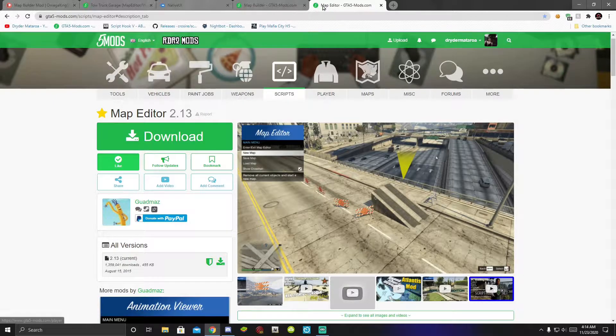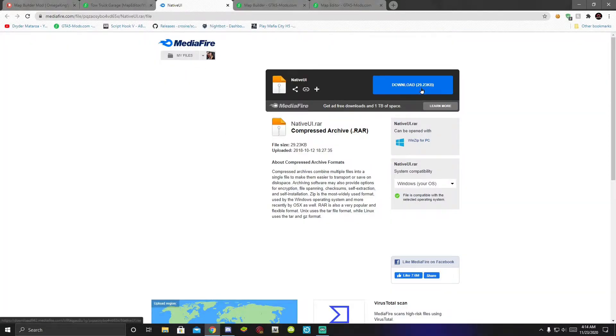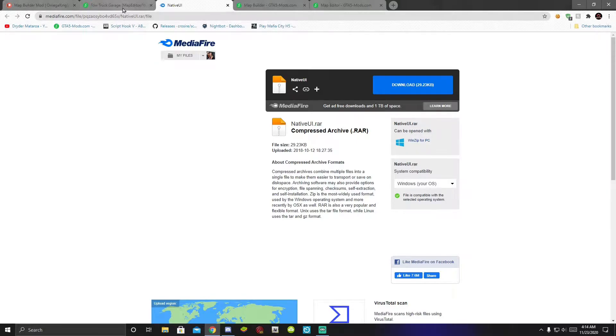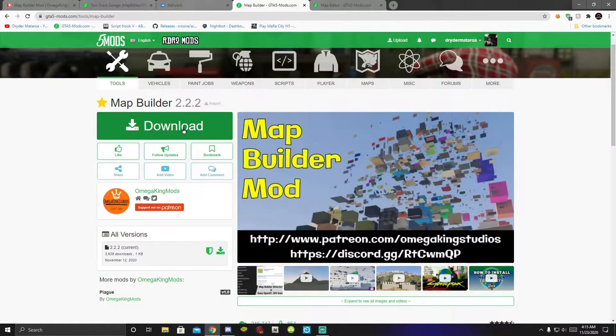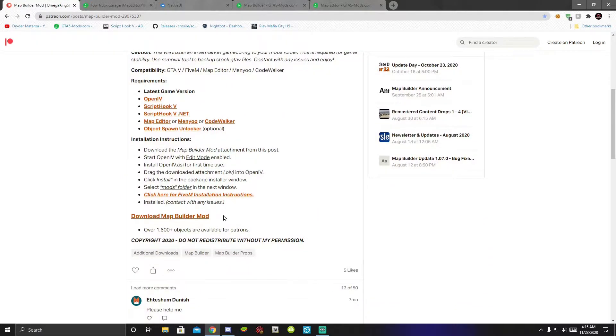Make sure you download Map Builder and Native UI version 1.7. The mod we are going to test is the Tow Truck Garage mod, so make sure you go into my description and download those mods. Unfortunately, if you download this mod it will redirect you to a text file, so instead I will leave this mod inside my description below. When you come to the page, just scroll down and download the mod from there.